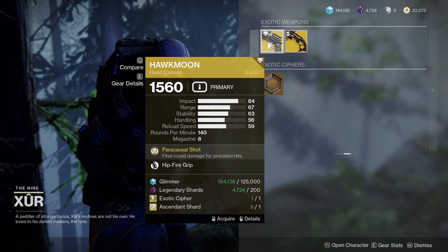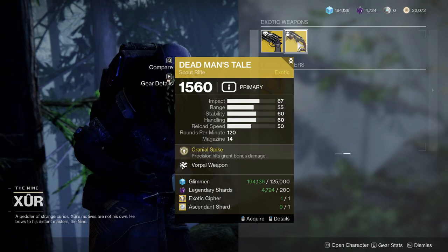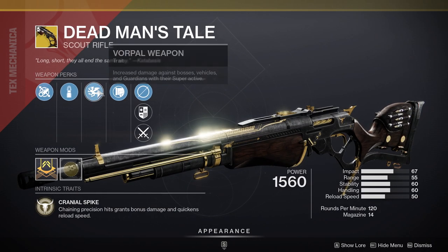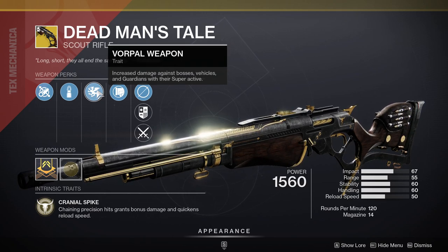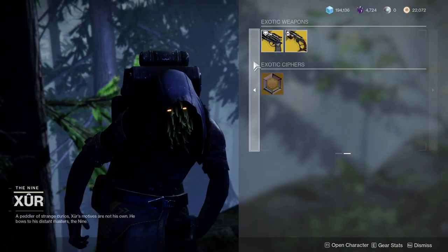For the exotics, we're looking at Hawkmoon with Hip-Fire Grip, which I'm going to ignore. Dead Man's Tale with Vorpal — I would recommend this one heavily. Vorpal is really good, especially in PVE. There's only one other perk I would recommend over Vorpal Weapon, which would be Fourth Time's the Charm.